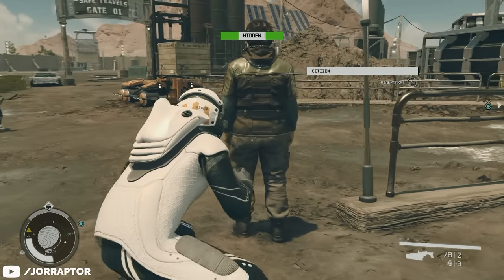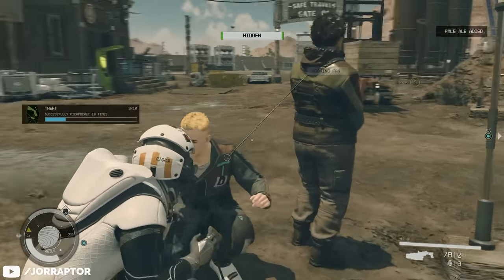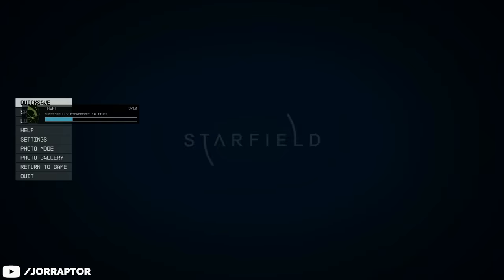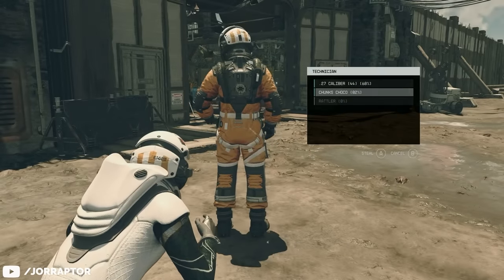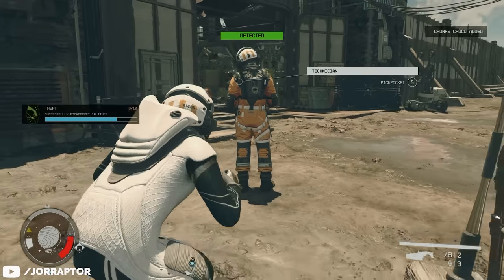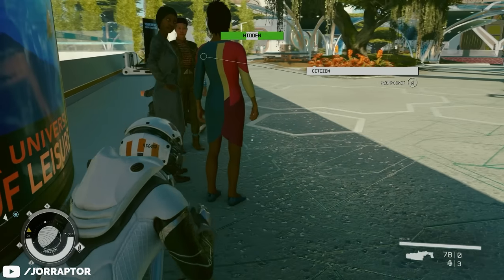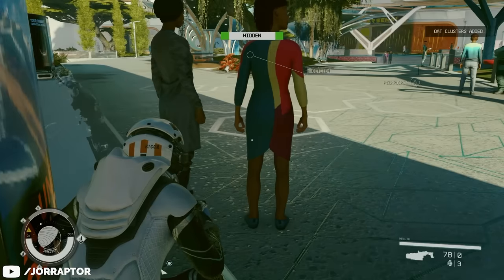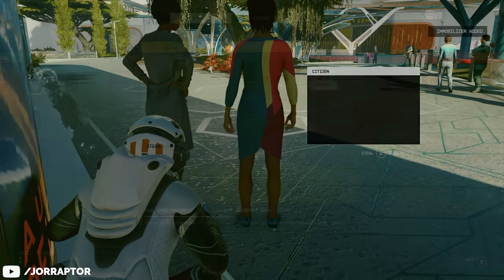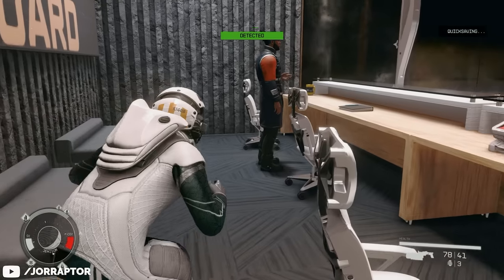Quick save between every successful pickpocket so you can work toward the theft challenge over time. Worth noting: you only need to steal one item from an NPC for it to count, so pick the one with the highest chance of success. Going to New Atlantis is also great since there are a lot of citizens standing around — before you know it, with the skill points as well, you'll have theft rank 4, which means you can now steal weapons from NPCs.